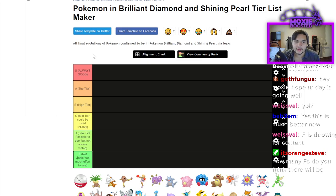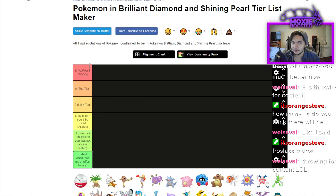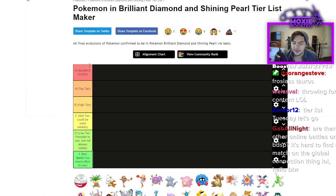Here's how I'm separating the tiers. S means it's always good — phenomenal on pretty much every team, the best in its area. If a Pokémon is the very best at its role and nothing even stands a chance, you should be using it. A is top tier: very reliable, you're going to use it 99% of the time with no issues. B is high tier — slightly less reliable than A.